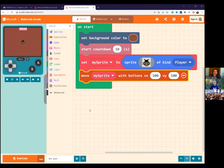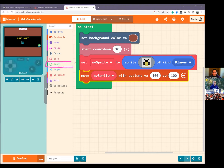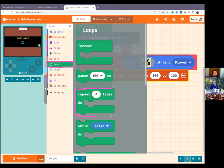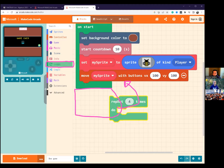Now we're going to set up some flowers. I'd like between five and ten flowers, and I want to change it up so it's different every time I play. I want them created in random places across my screen. The first thing we need to do is create something called a loop. Go to the green Loops — I want you to find one that says repeat four times do. Left-click and drag that into our on start.